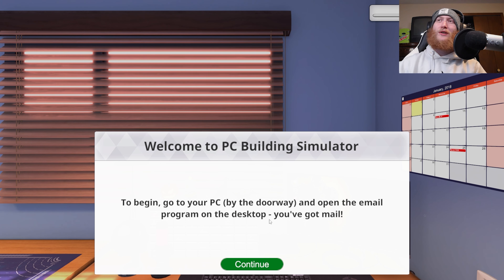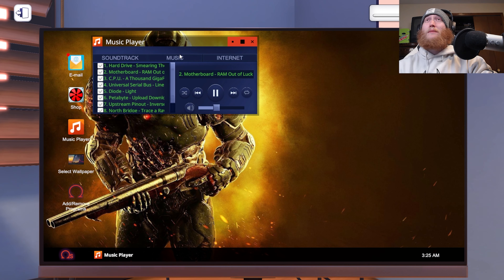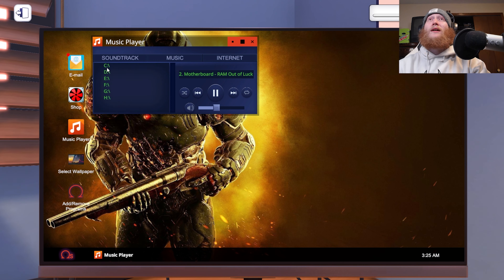To begin, go to your PC by the doorway and open the email program on your desktop. You've got mail — somebody emailed me? Like an actual email? Not spam? Holy crap. As you can see, this is essentially a mirror of your own PC. It uses your background for it, which is kind of cool, but nothing is really too earth-shattering. I'm going to make this go away if I can. Yes, I can.